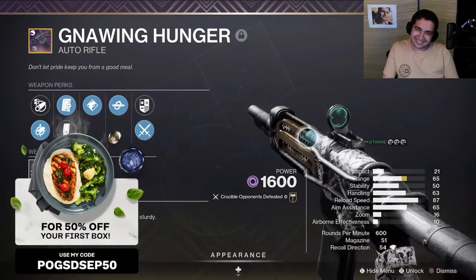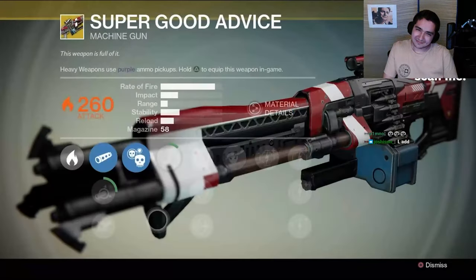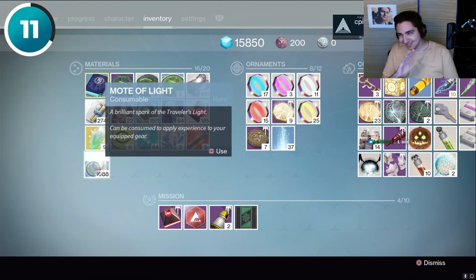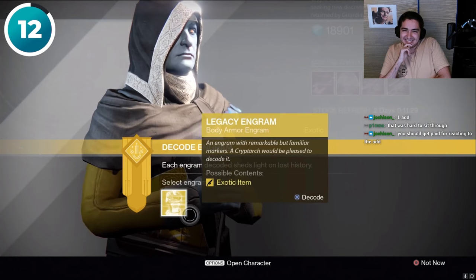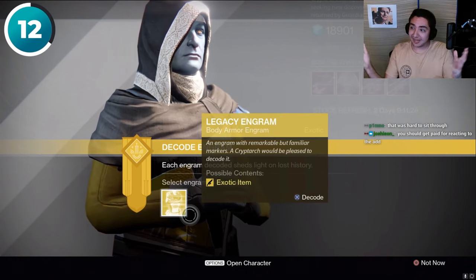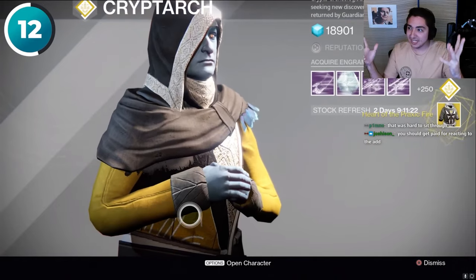By using a consumable called Motes of Light — everyone knows about Motes of Light. For example, I hate it, that's actually so bad. When we go and play Destiny 1 again — oh, I can't pick up the raid armor because there's an engram in there, or I get armor for the wrong class.